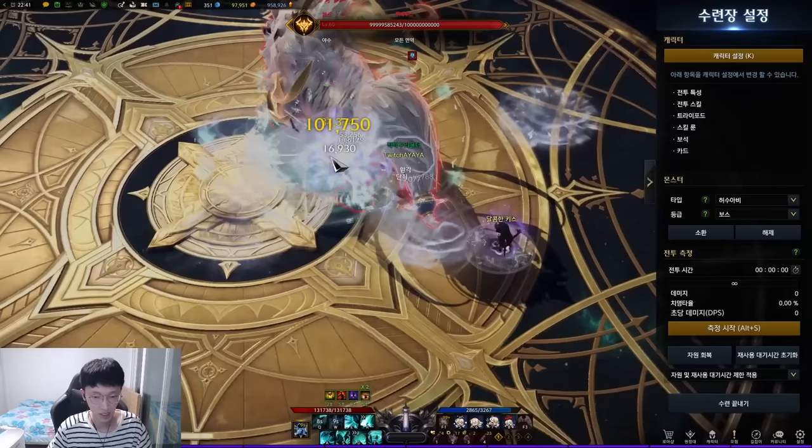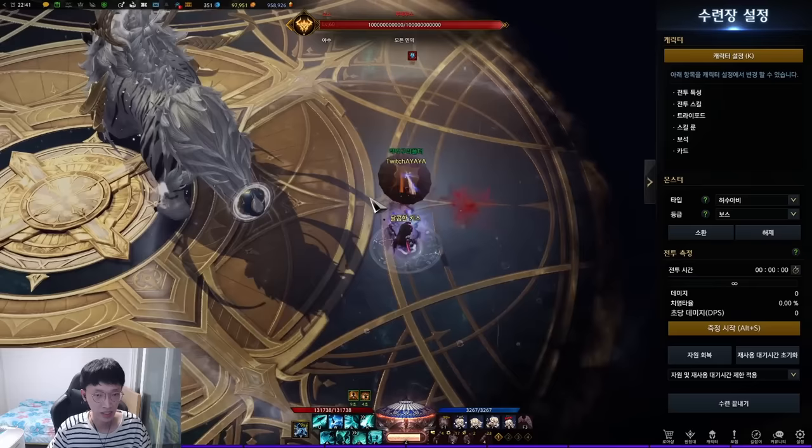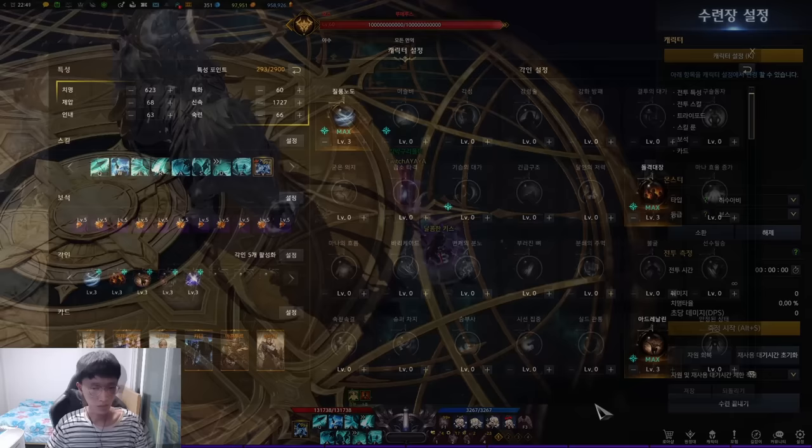Whenever you land weather skills, she gains a meter. When the meter is maxed, you press Z to activate it. It spawns an aura, and mobs inside the aura take bleed damage per second. Also, mobs inside the aura get a 10% attack decrease, making it a good supporting effect.